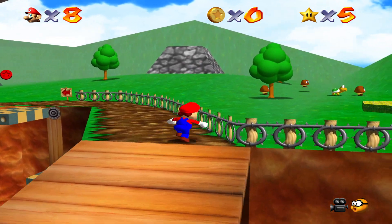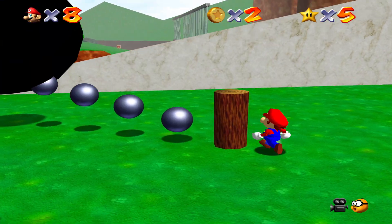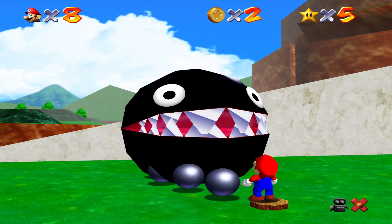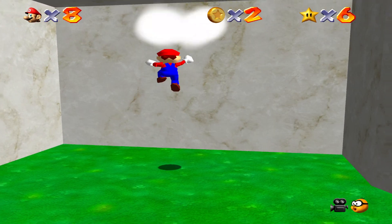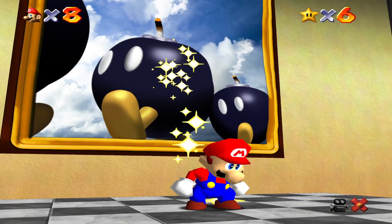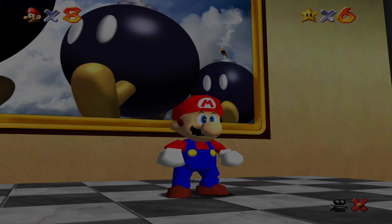This was the first star I ever got in Mario 64, and I feel like it was for quite a few people — everyone I personally know that's played this game said it was the first star they got as well. We'll ground pound the stake three times and Chain Chomp will go away. We'll break open the gate and get our star. And that'll do it for this first episode. Next time on Super Mario 64, we will do Whomp's Fortress and come back to get Mario Wings to the Sky. See you guys later, thank you.